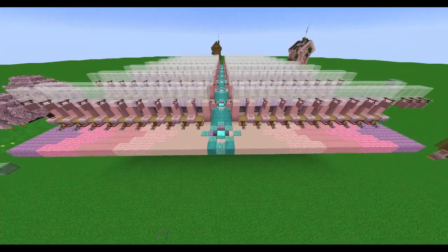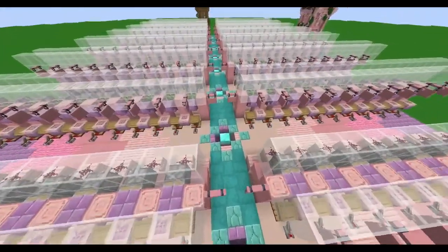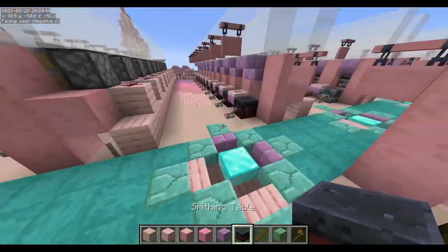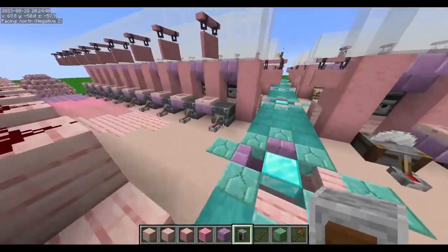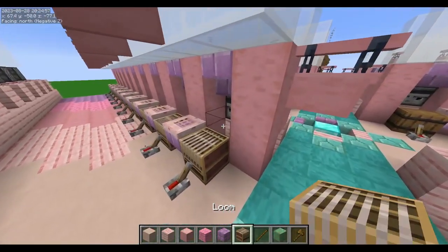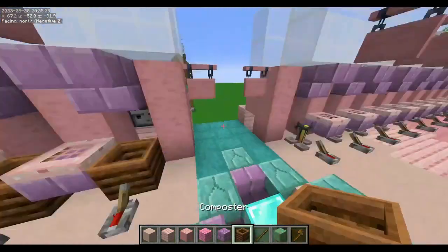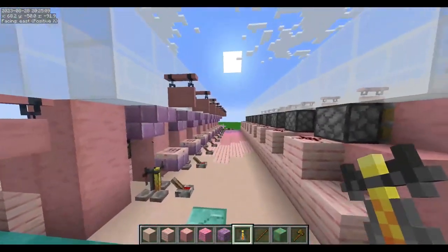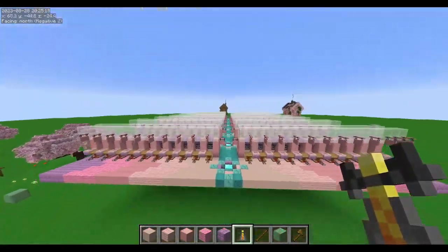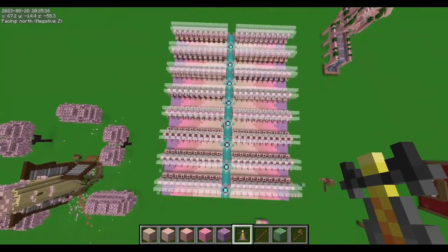In my creative world now — as you can see, we have lecterns here. Each side is 10, so we'll have 40 librarians total, which will cover every book we need. Then we'll have the smithing table people, the grindstone people — I can't remember if they're tool or weapon smiths. Then we'll have armorers, stonemasons, cartographers, fletchers, shepherds, leather workers — though I'm not sure if they're useful for anything — smokers, fishermen, farmers, and the brewing stand guys. From up above you can really see I was going for a mermaid theme, and I think it looks pretty cool.